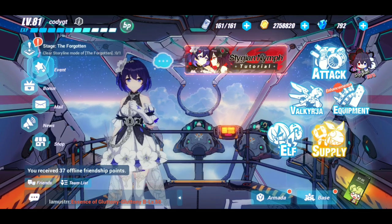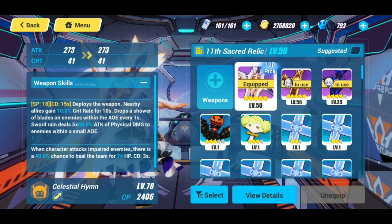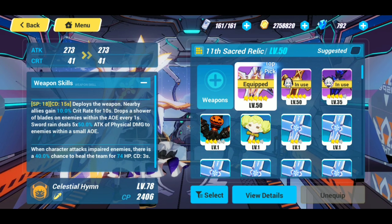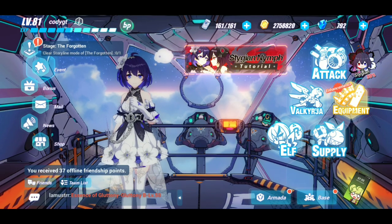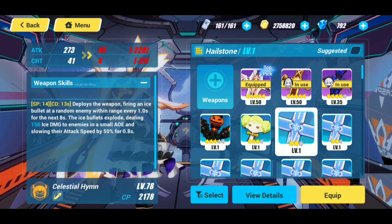Now we're going to go over to the foundry, and over there we're going to take it to the next level. I have enough materials to do so. Let's select the weapon, confirm, and forge it. Do I have to unequip it? Let me go ahead and swap to anything else. We are running into some technical difficulties — my equip button is just not working. I'm going to do a jump cut and I'll be right back.